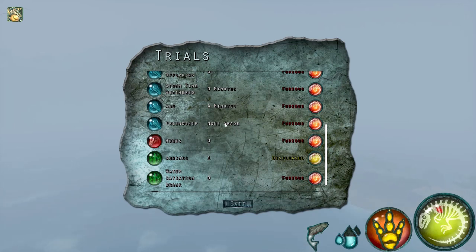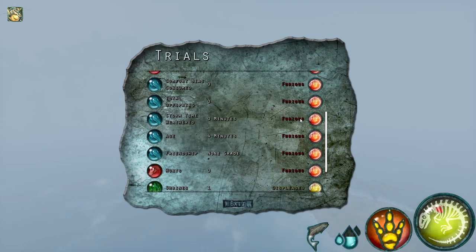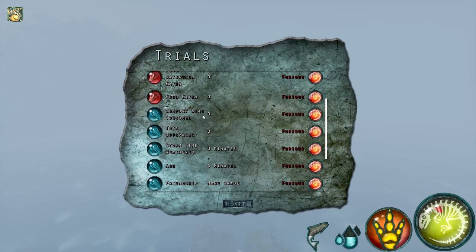If you do it with friends, friendship may increase your score — you end up maybe around C grade or something. We are sacrificing at 1.2 anyway so I typically think it's just best to do them alone. Your age: you get 100% at 1.2, and that's all we're looking for on that tier. Storm time weathered — you pretty much have to hope that it storms during that run; sometimes it doesn't, so that's okay, but it's about 50/50. Total offspring — you're not going to be breeding during this, and friendship is hard to get, so survival trial scores are typically lower.